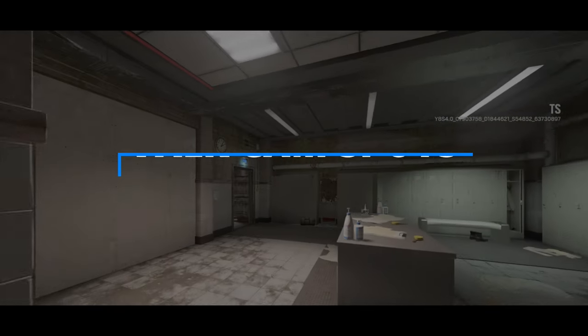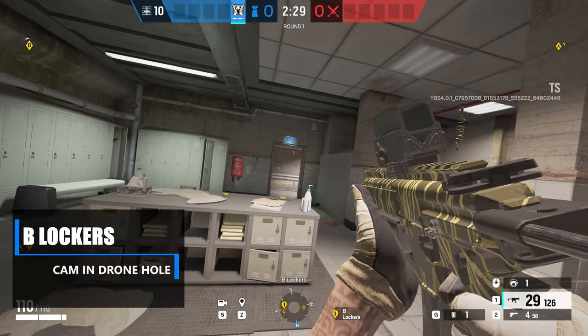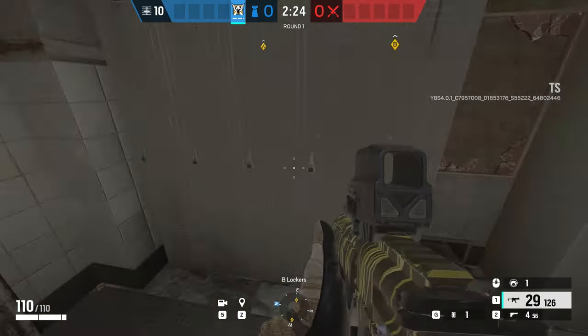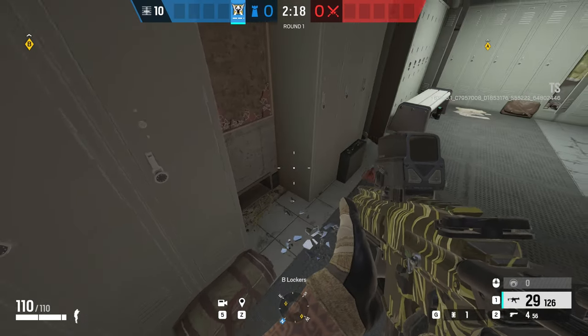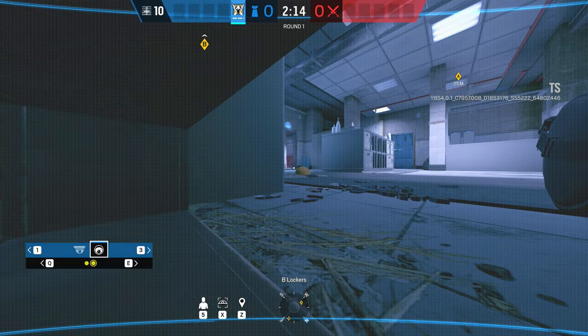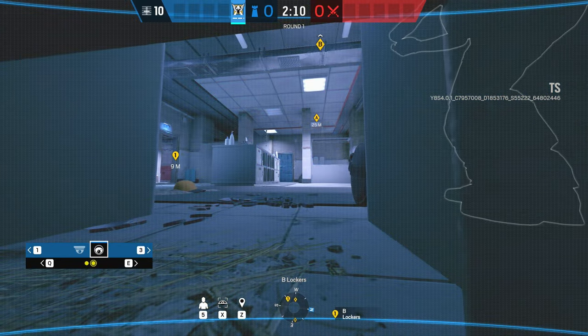Moving on — I have a bunch of Valkyrie cam spots for you. The first is inside the lockers room in the basement. If you place the cam right inside the drone hole, you can watch the whole of lockers, the doors coming in heading towards lab, and you can watch out towards the warehouse. Once you have this set up, you can give so much intel to your teammates about any attackers making their way towards the bomb site.